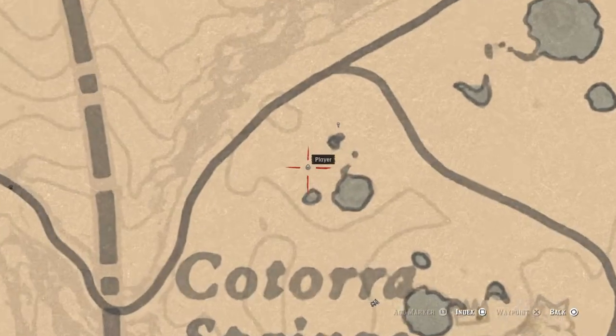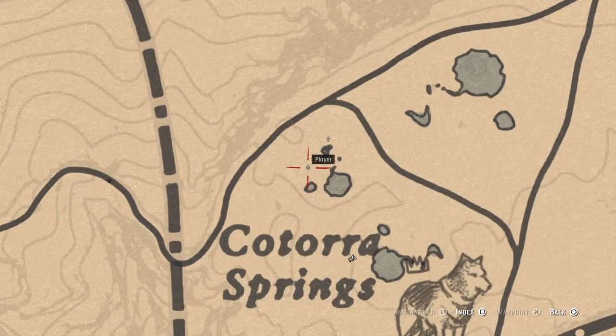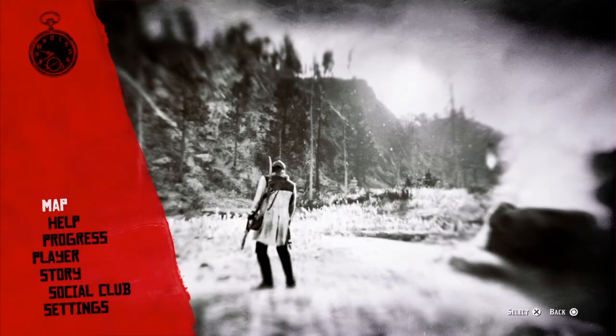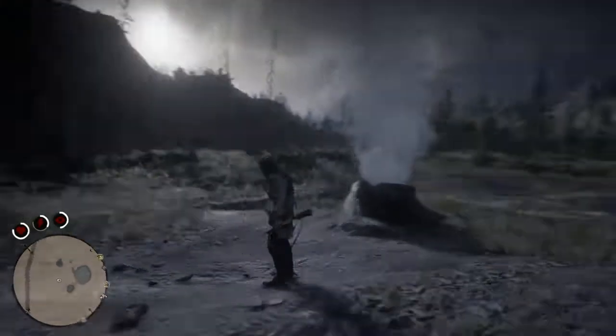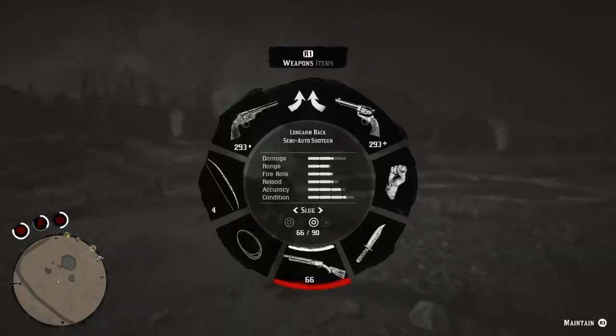Right in between a few of those springs there, just above the word Kortora. So head on over there. Back out of this, and today my weapon of choice is gonna be the bow and arrow with the flame tip. I'm sure it'll do the job just fine — might wreck the pelt a little bit, but that's okay.